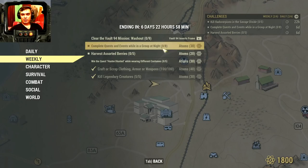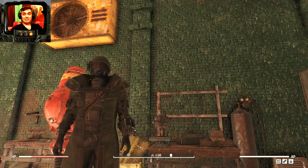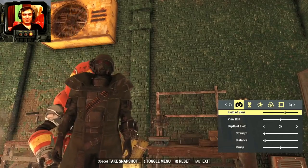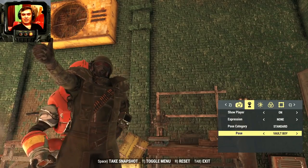Let me check I haven't missed anything in the challenges — daily, covered. I think I'm going to do Vault 94 missions this week because you can get up to 400–500 acid per run, which is insane.